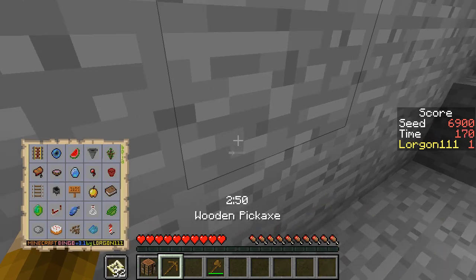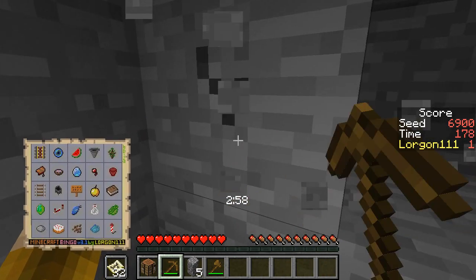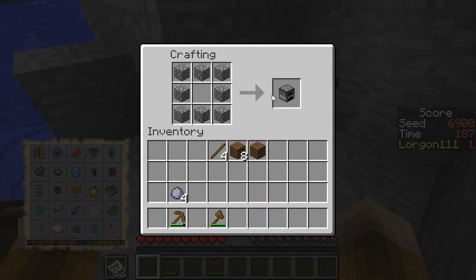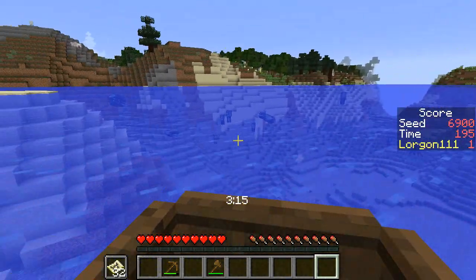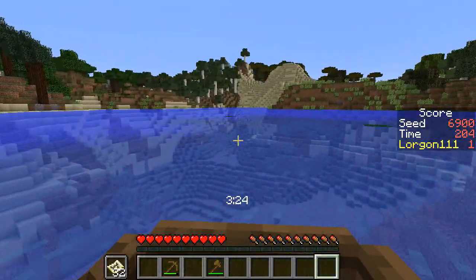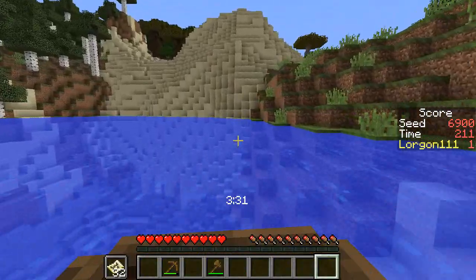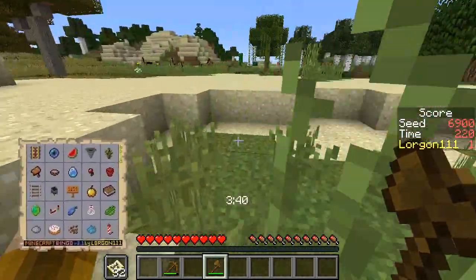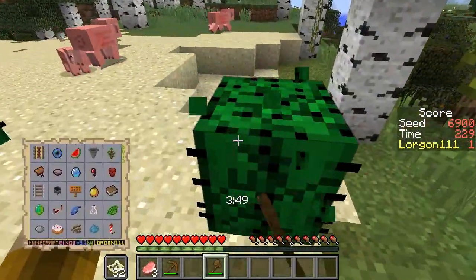It seems I am just going to go straight for the furnace and not bother with making a stone pickaxe. We'll just see how it goes. There's desert over here, so I could just grab the cactus. I'm not sure where I'm going to find the gunpowder — it looks like there might be a little cave over there that might be a place to get something we need. I see cactus — I got the cactus. That'll be item number three.